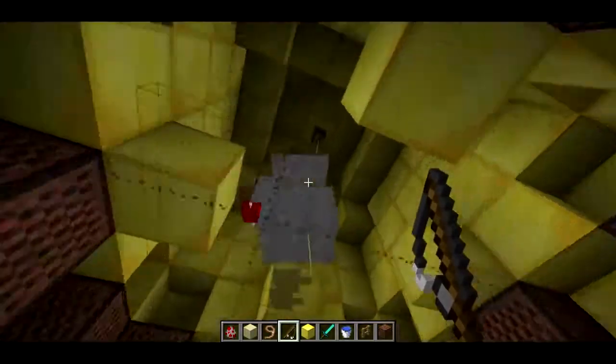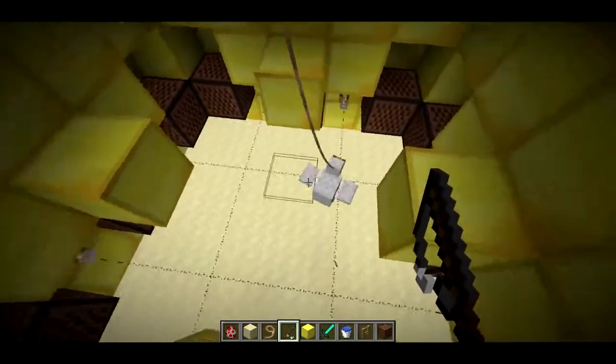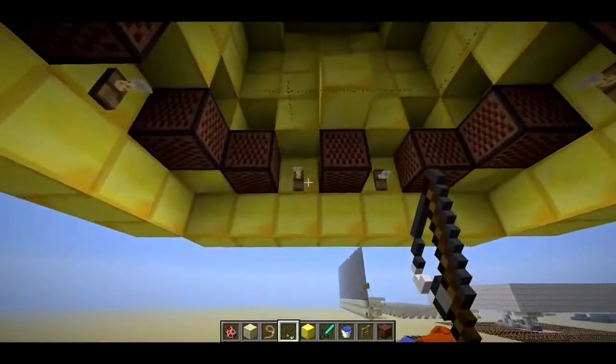The chicken is attached to a fence post way up here using a lead, and as you push the chicken around and pull the chicken with a fishing rod it triggers these tripwires.